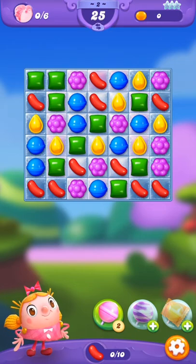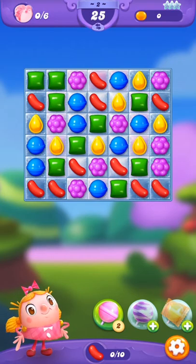Our primary goal, as you can see, is at the top left, which is to free the animals. In this case, this board has six of them hiding under the jelly. So we need to free those animals, and we have up to 25 moves to do so. Let's get this party started and let's see what happens.